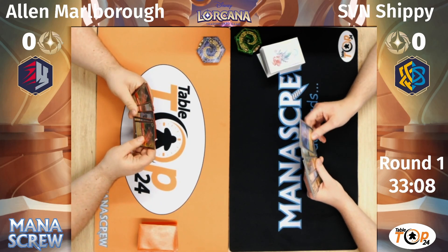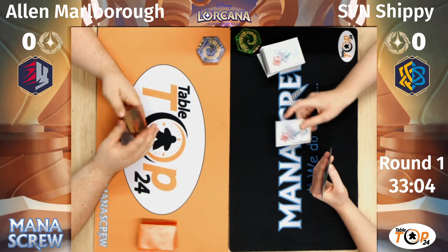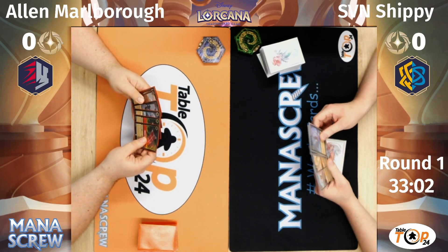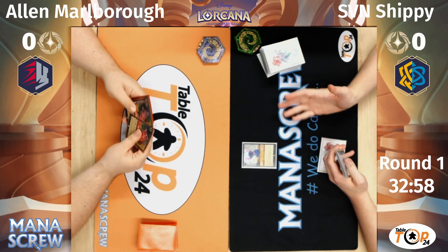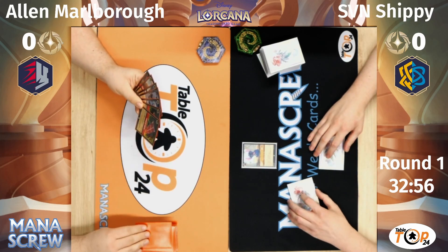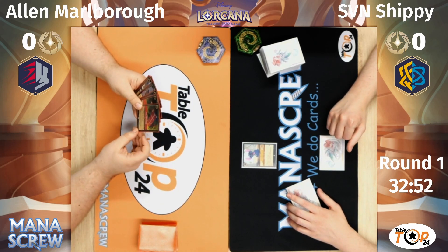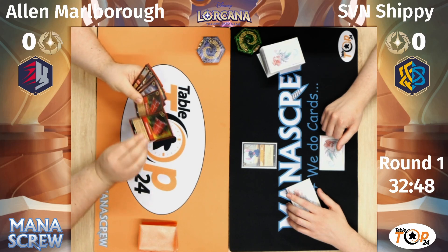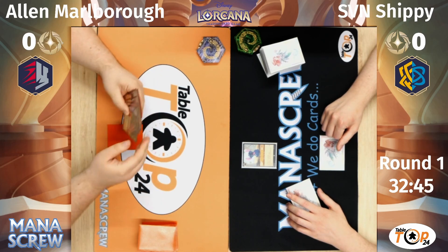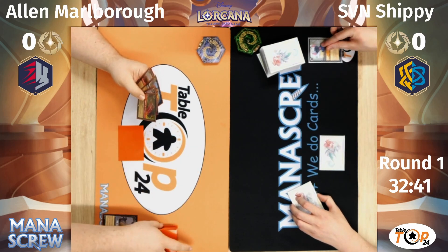I'll tap that ink and play a Stitch. I'll pass. I'm going to draw. I'll show you a Shield of Virtue, ink it. Fire the Cannons to kill the Stitch. And pass.